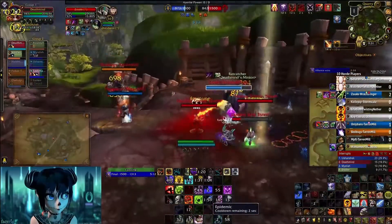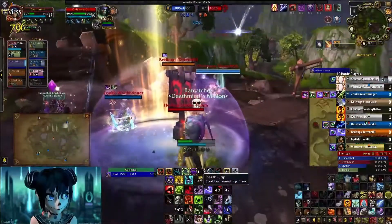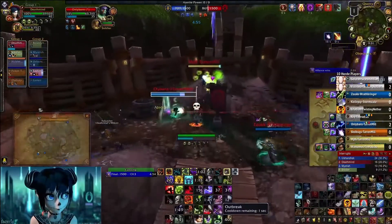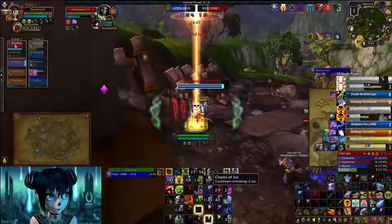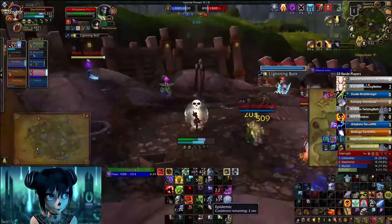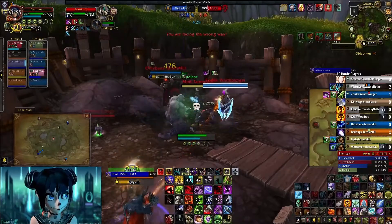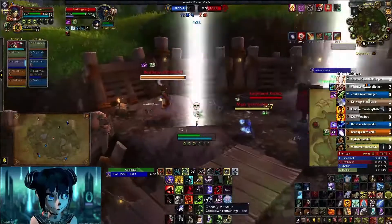Right now they are still thinking we will push this base. As you can see — we have the two shamans, the boomy, and the rogue there. That's good, that's awesome, because it's not our base and they're afraid we'll keep it. But this means at the same time that four people who we hold here will not push any other base. So it's just wasting their time while we still get the points. That's what we're doing — I'm not even trying to cap, I'm just trying to hold them here and stay alive as long as I can.